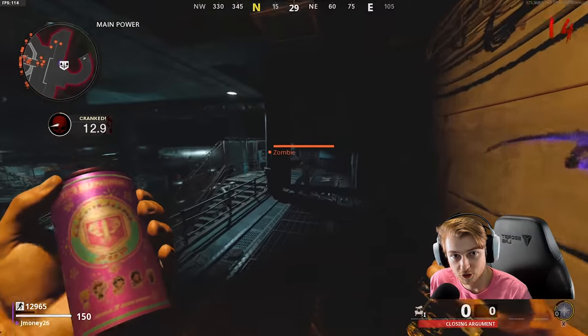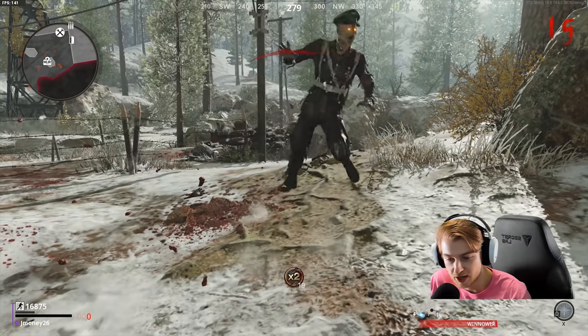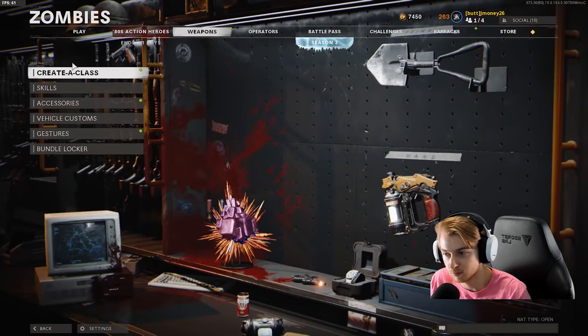Turning on the power lets you Pack-a-Punch, which helps you get through rounds faster, keeps you alive longer. You should also buy armor while you're there and grab your perks if you need to. When I went through this, I died around round 10 to 15 each time, but each time I came out with at least 20 to 30 frost blast zombie kills.